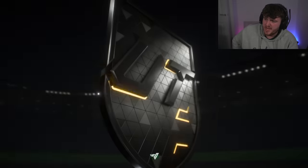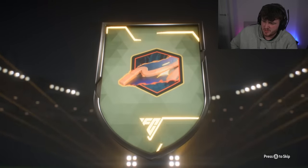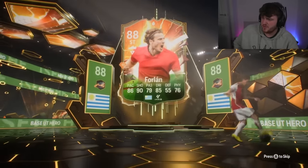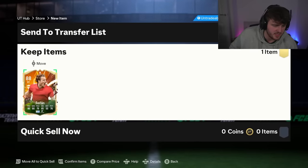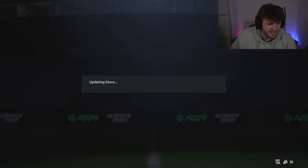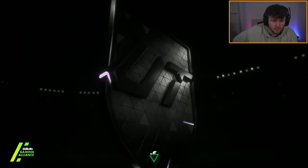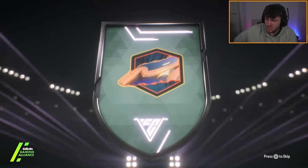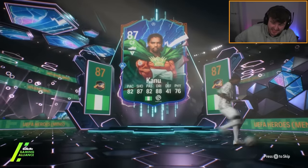86 plus Encore Hero Pack now for Hayden - he's got himself a base hero, Forlan. Of course it's Forlan. Any base hero at this stage of the game, I don't think, realistically gets into any people's teams. There are definitely some div 10 players that base heroes get in, but even base Lucio these days I don't think he'd get into my team. John's opening his 86 plus Encore Hero Pack next - in terms of the flair you want dark blue, meaning UCL. It's Kanu. Yikes.